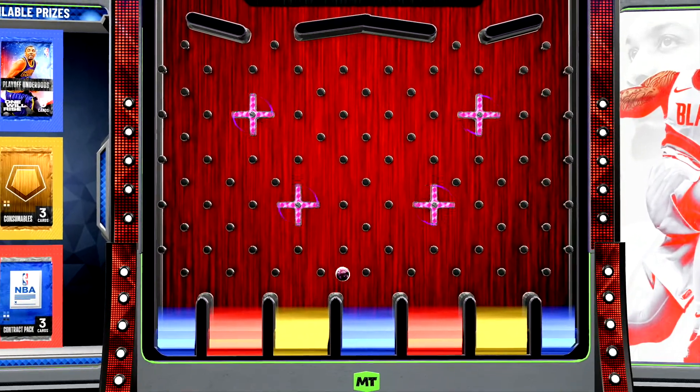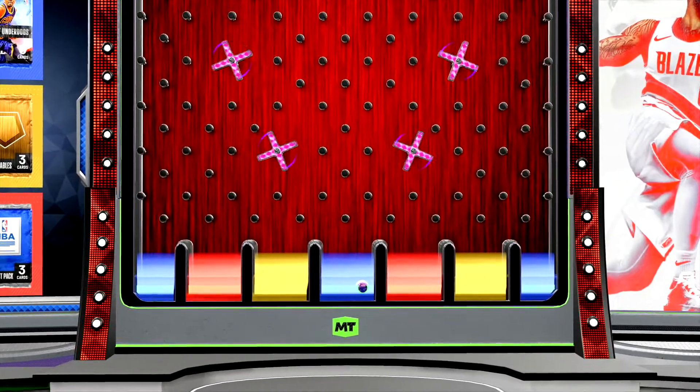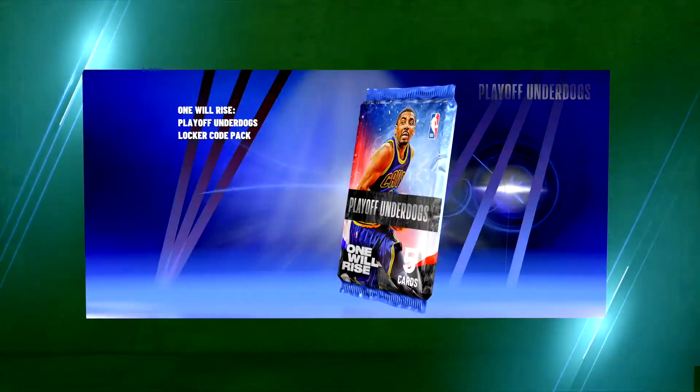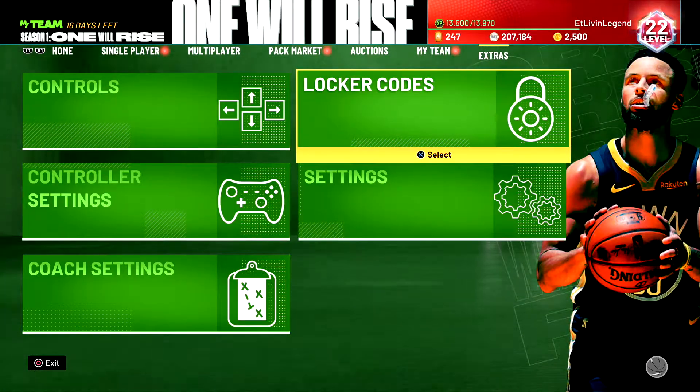Let me know if you guys get anything special. Oh, there we go — bounced all the way down. The ball is real bouncy this year, moving a lot faster than last year. Thank God. So we got the playoff underdog pack.